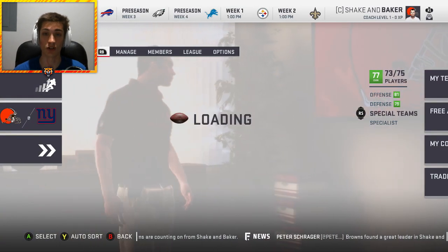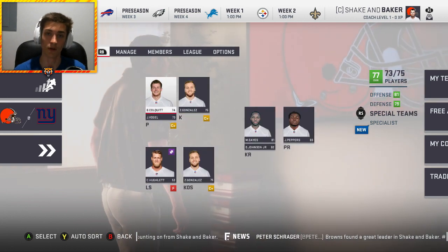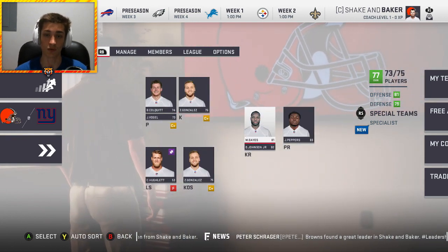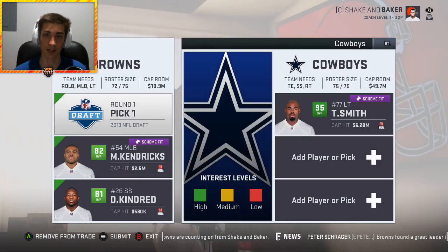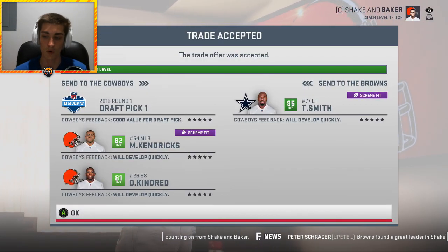Denzel Ward has star development, which is part of the new development system in Madden 19. Where you'd have slow in the past is now normal essentially, and then it goes up to quick, star, and of course superstar.